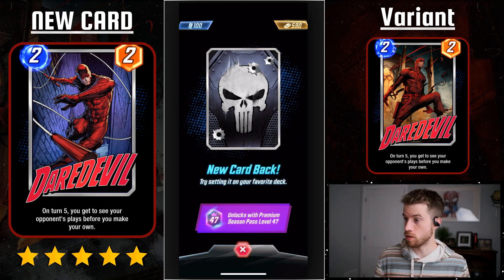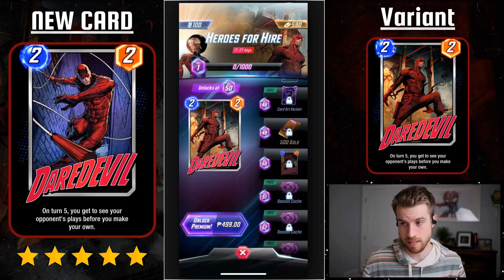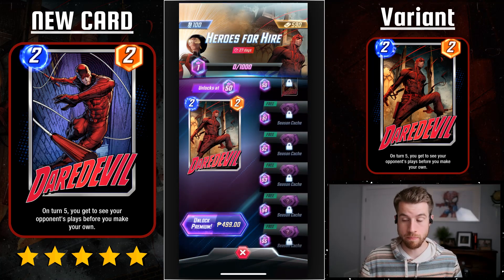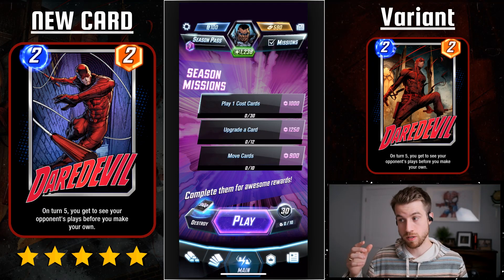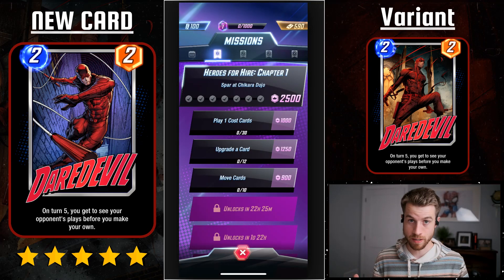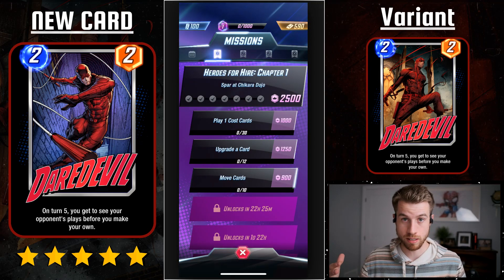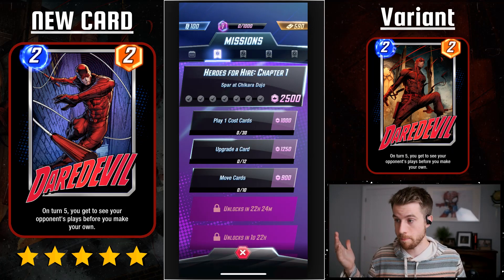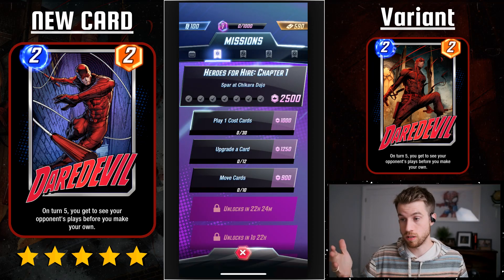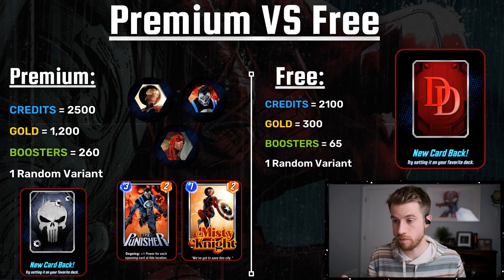That's Daredevil and he's got a really cool variant. Let's talk about the season pass — should you buy premium? I've laid it out here: 2,500 credits if you get premium, 2,100 credits if you go free. If you're just after credits and accelerating your collection road, you're not gonna get a huge benefit from getting the season pass. You do get a huge gold boost, so if you use the gold towards credits you'd have quite an advantage.